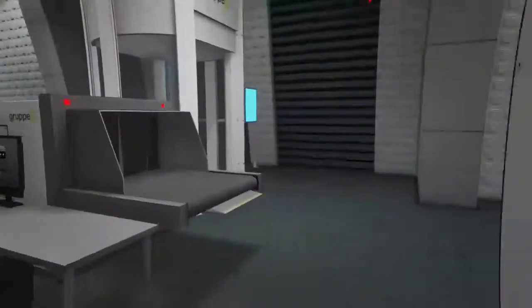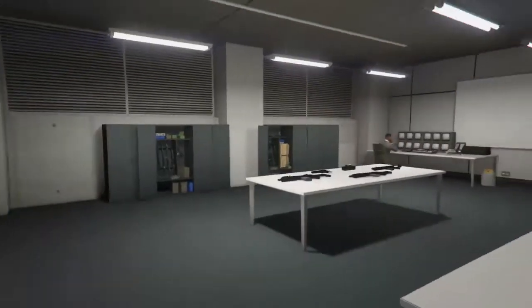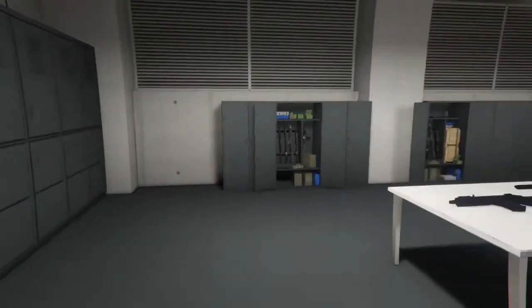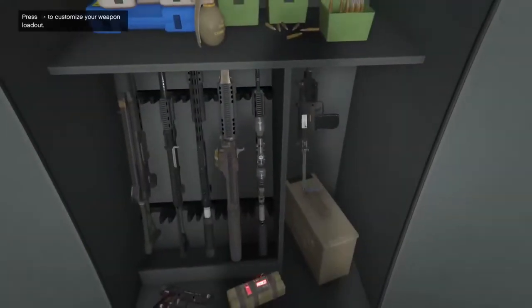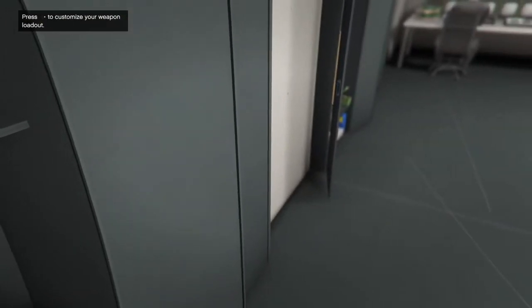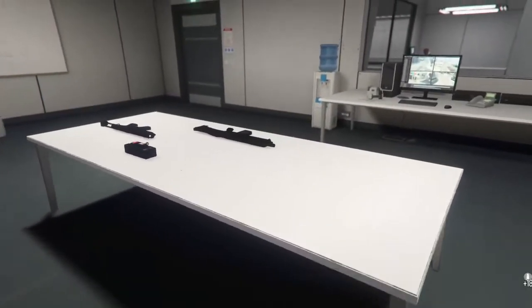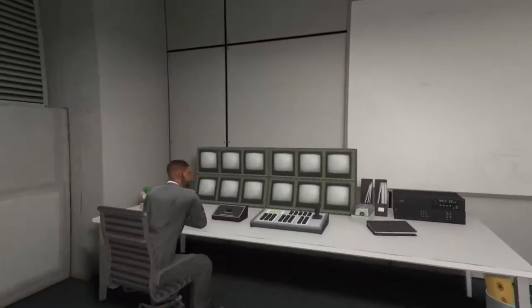So anyway, we're just going to give you a quick brief tour of the facility with some upgrades to it. This is the security upgrade — look at this, you've got your custom weapon locker so you can customize your weapon loadout. That's pretty useful. We got ourselves just weapons on the table — can't go wrong with them. Free ammo, love it.